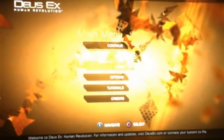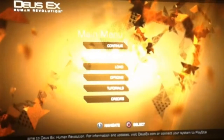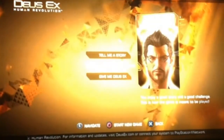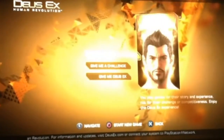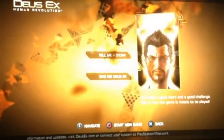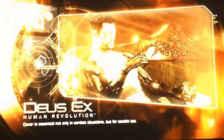I won't bother too much with the story — I'll skip through that otherwise it's going to get too long. Anyway, here you can see the cool sort of menu, very stylised. I like the colours and the sort of futuristic shapes. Let's get into a new game. I've got three options here: Tell me a story, Give me a challenge, and Give me Deus Ex. I like his glasses, but I'm going to go for the normal setting and let's jump right in.